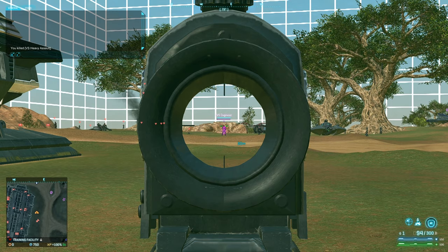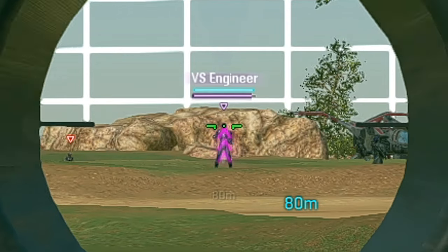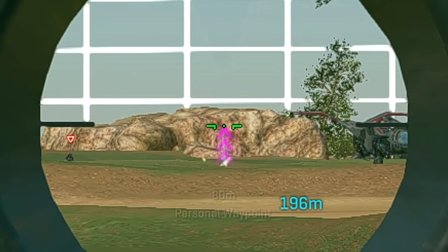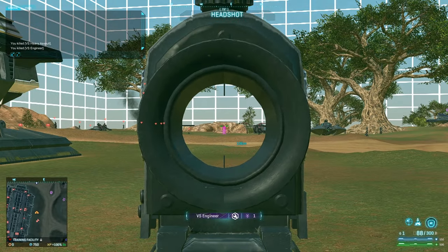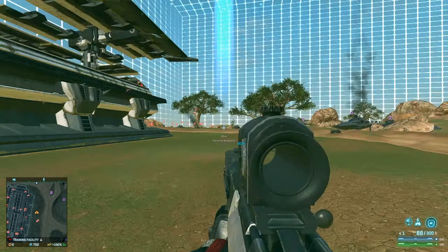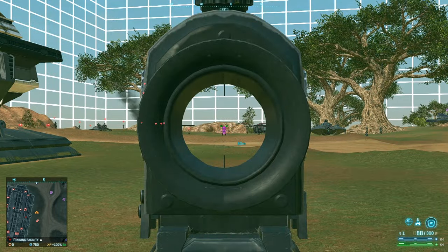I would definitely say that right now we are outside of the effective range for the T9 Carve. Even so, as you guys can see, if I aim at this dummy right here — there is no bullet drop at 80 meters, which is 15 meters past its intended effective range. So for all intents and purposes, I think it's safe to say that in the effective ranges of most, if not all, automatic weapons, bullet drop does not matter.